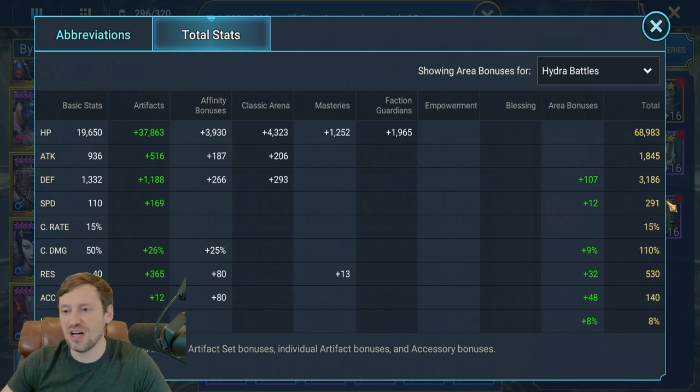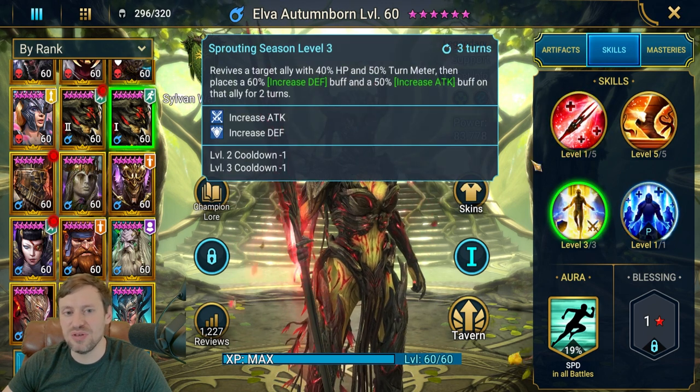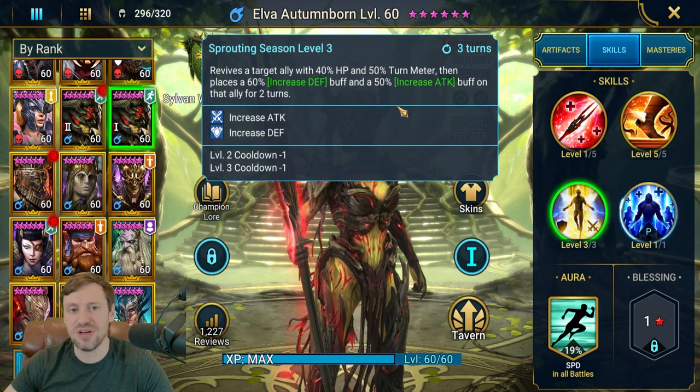I could definitely bump Elva's speed up even more — you want her really fast so she keeps throwing out continuous heals on A1. I've had situations where three champions dropped and she single-handedly picked up every single one with her A3, which is on such a low cooldown. She also has 530 resistance — huge — even without Unshakable in masteries which would give another 50+ resistance.